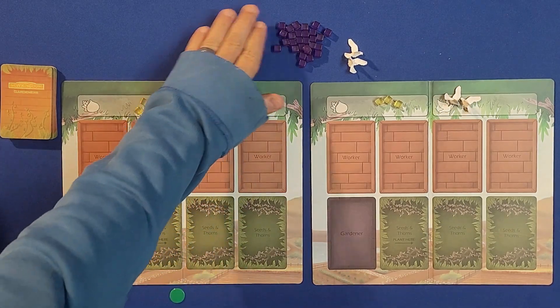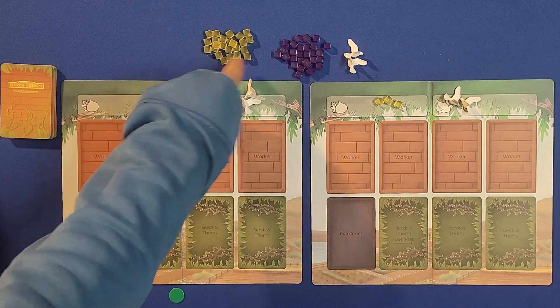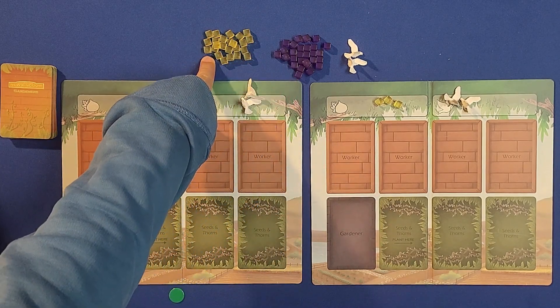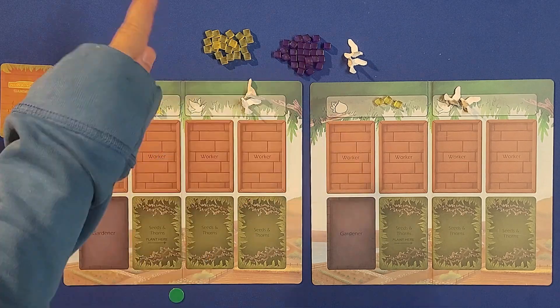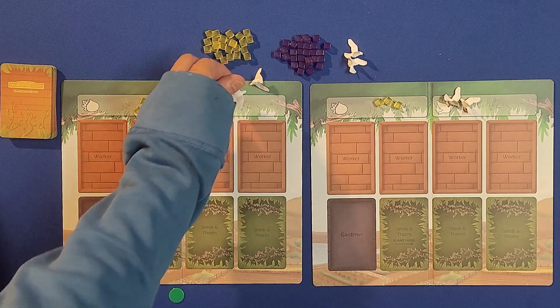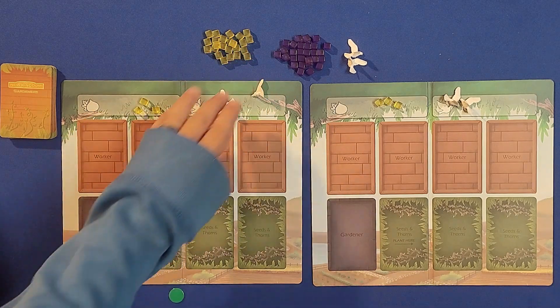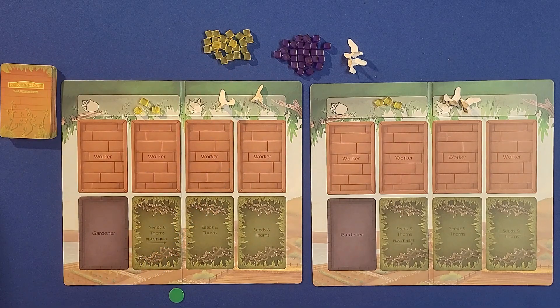The object of the game is to get the most points by collecting fruit. The fruit is represented by these cubes — this represents one fruit and this represents five fruit. In the beginning everybody receives three fruit and also two doves.